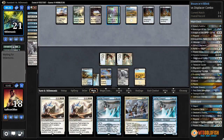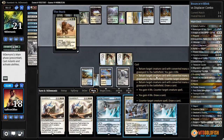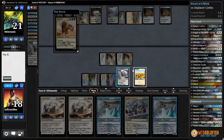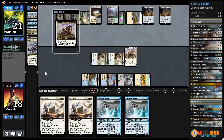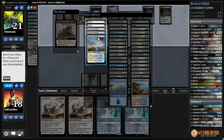If they play a land we can Ojitai's Command, get back Knight of the White Orchid, get our sixth land - and that sets us up for Quarantine Field x2 to get rid of both Altars of the Brood. They did play the land, so that's our plan: counter the Rhino, get back Knight, get another Prairie Stream. Then Quarantine Field.